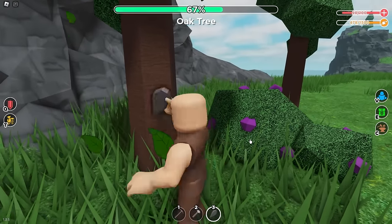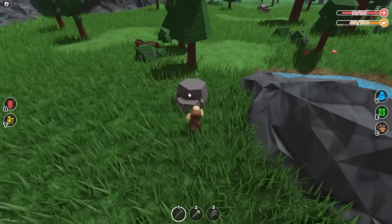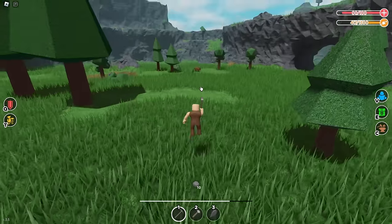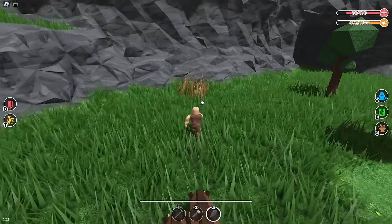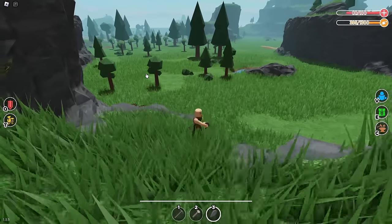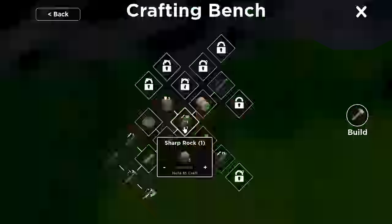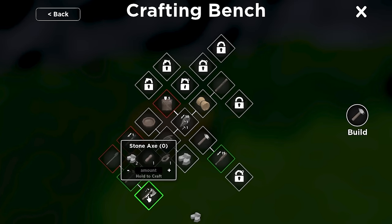Let's go get more rocks and use the pickaxe — see how much faster these break now. For bushes you'll use an axe. After this we'll make a shovel and axe, which are the three essential tools. By the way, you can plant carrots and wheat — those are the only two crops currently. There are no separate seeds; just pick up wheat or carrots and replant them later.